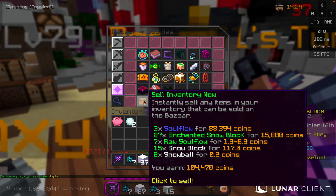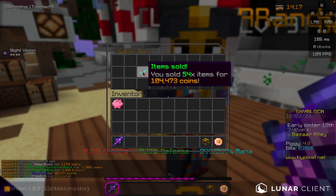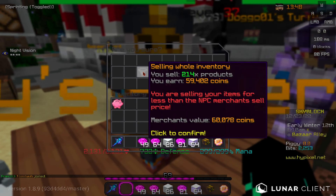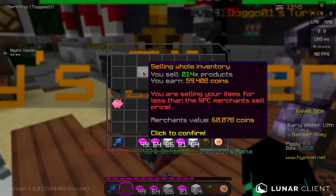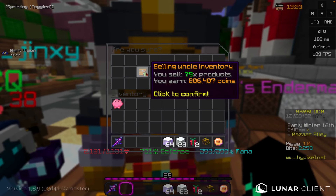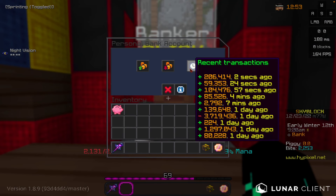From the minion with the lesser soul flow engine, we made 104,000 coins. The diamond spreading minion makes 59,000 coins when sold to the bazaar, or 60,000 if sold to the merchants. And the minion with the Krampus helm makes 206,000 coins. So the lesser soul flow engine made 104,000 coins in 25 hours, the diamond spreading made 59,000 coins in 25 hours, and the Krampus helm made 206,000 coins in 25 hours.